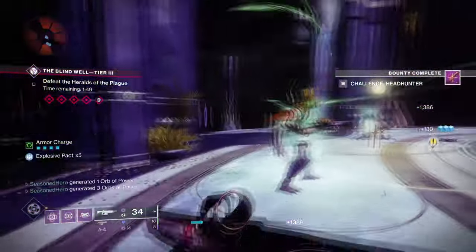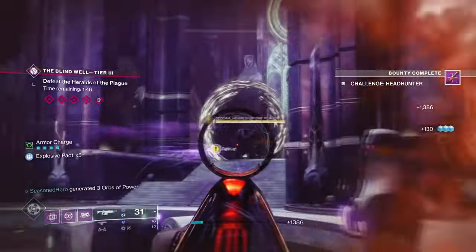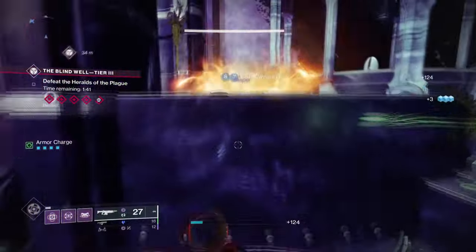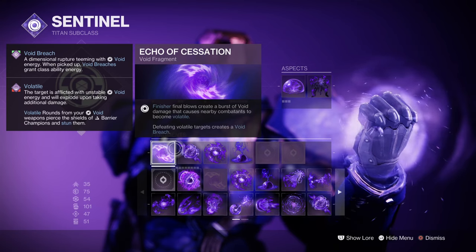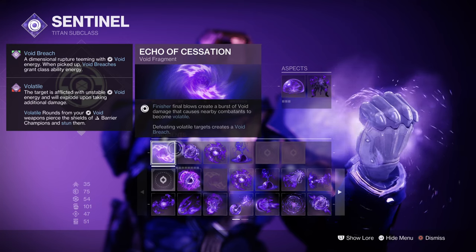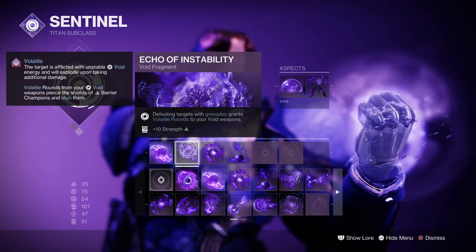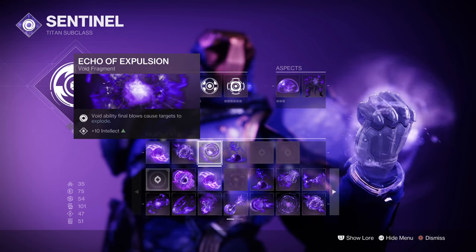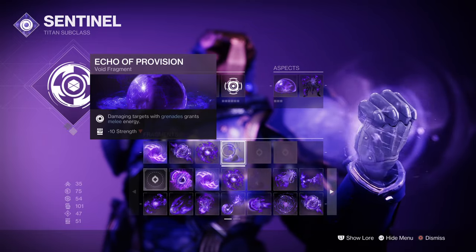Utilizing your grenades to feed back into your melee and vice versa will provide a bigger payoff towards activating your abilities fast, while also making sure your lower stats don't feel left out. The fragments used are: Echo of Cessation, where finisher final blows create a burst of void damage causing nearby targets to become volatile; Echo of Instability, where defeating targets with grenades grants volatile rounds; Echo of Explosion, where void ability final blows cause targets to explode; and Echo of Revision, where damaging targets with grenades grants melee energy.